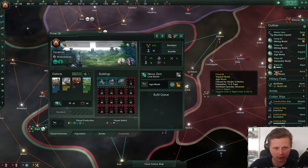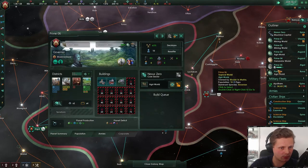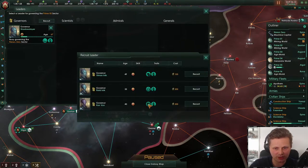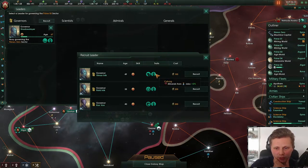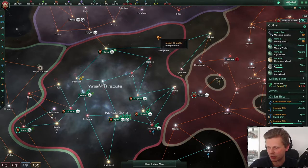Let's take a look here. Building district. Planetary building speed is actually quite cool. Minerals from job. Do we have energy from jobs? Let's go with leader experience. There we go, another one of those. Brain cell capacity is low.